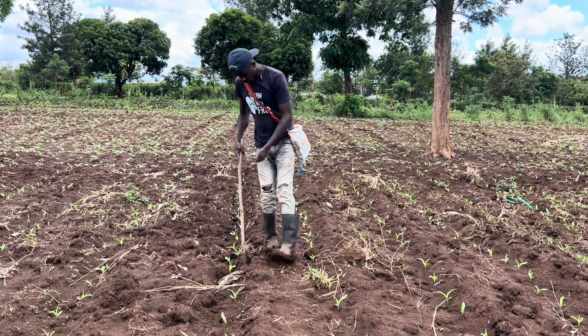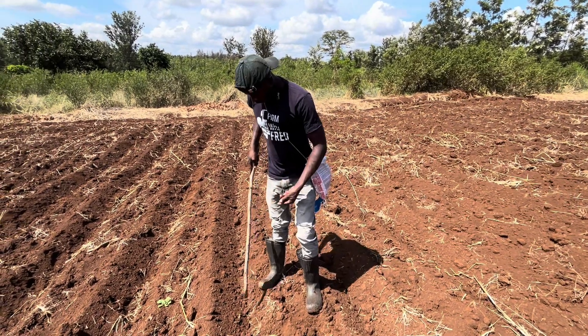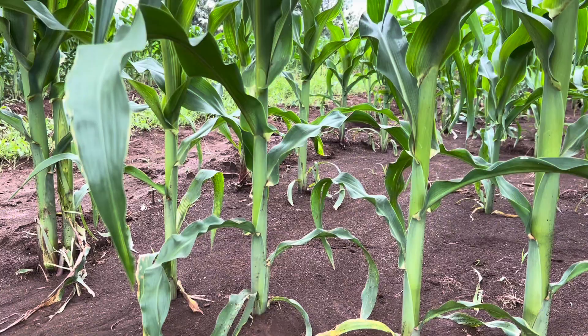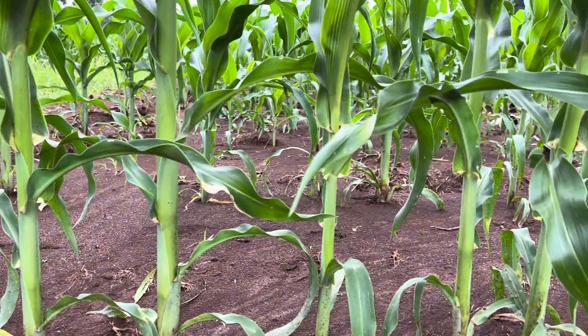In this section we planted, did a weed killer, did our first fertilizer, and controlled for lano. There is more that needs to be done — a top dress is still needed. Remember when planting, we did a phosphorus-rich fertilizer. I used DAP plus; in your case you can use any phosphorus-based product, not necessarily DAP. Then we did the weed killer.